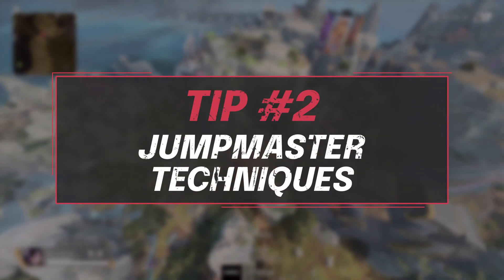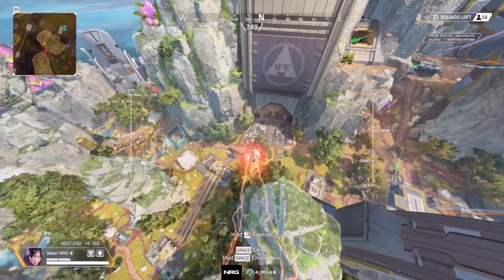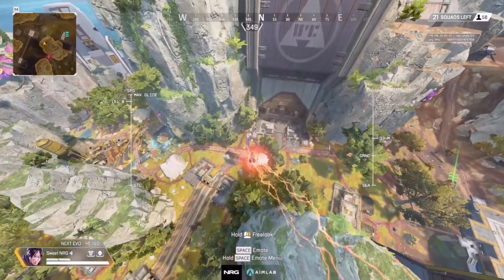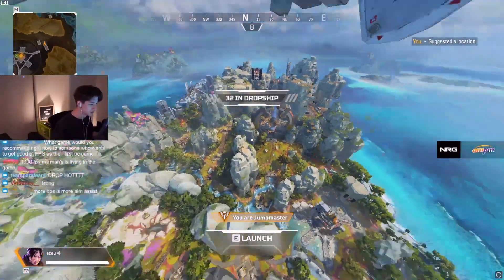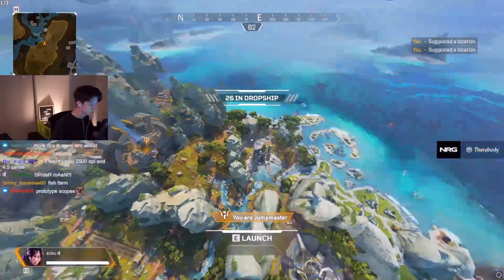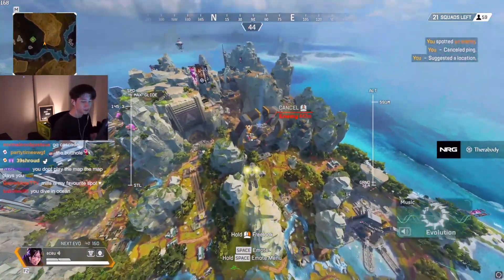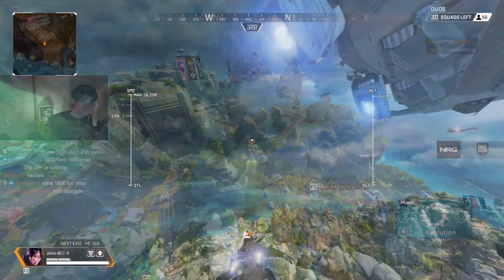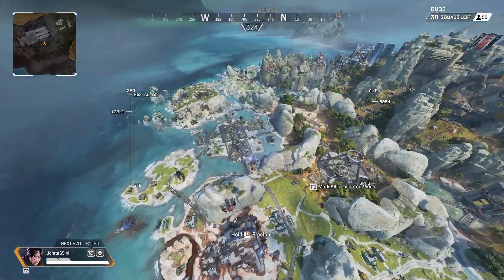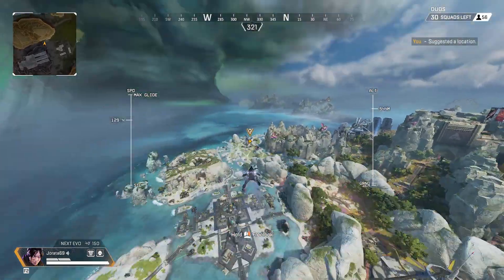Now going straight into tip number 2: how to be a good jump master. Jump master is something a lot of people overlook because on the surface it seems pretty straightforward, but there are actually some simple tips you'll want to start implementing. First, learn distances. Ping your destination so you can see how far it is. If the ship is going close enough, jump at around 450 meters and fly straight there to pick a building. If it's far — something like 1200 meters — you'll want to do the dolphin dive technique, where you do a wave motion dipping down and coming back up to get more distance out of your speed.